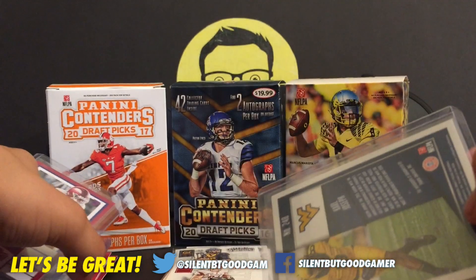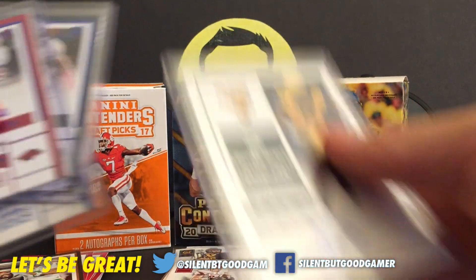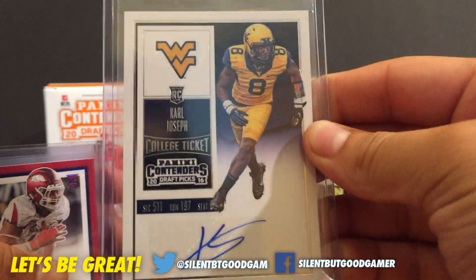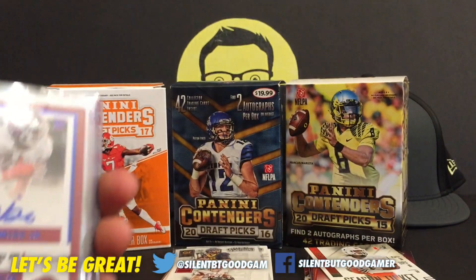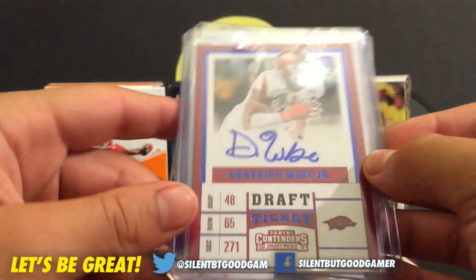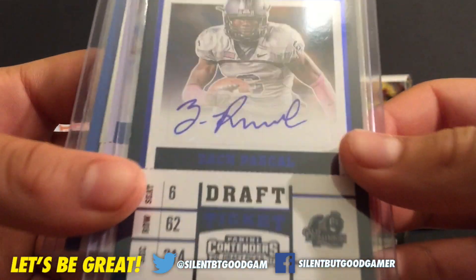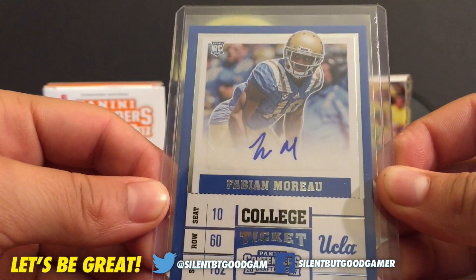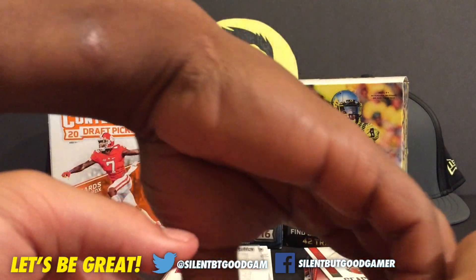Here are some more SIGs. Let's go over the 2017 and 2016 SIGs. We got 2016 Carl Joseph. We got some 2017 — we got Dede Rice, Wise Jr., and then we got Zach Paschal, and Fabien Moreau.